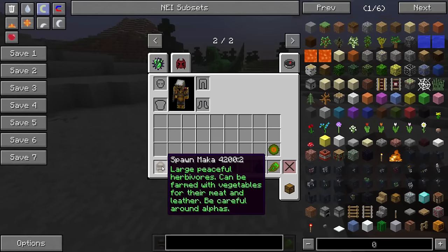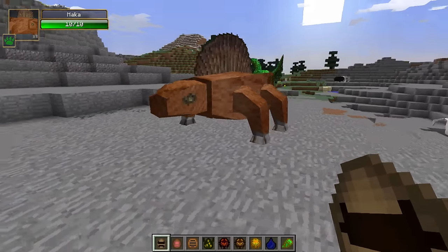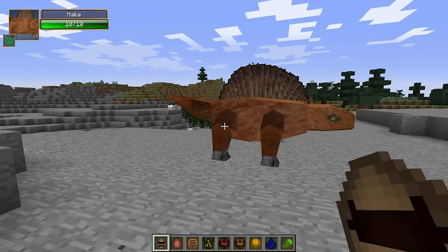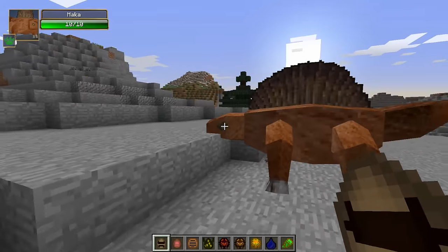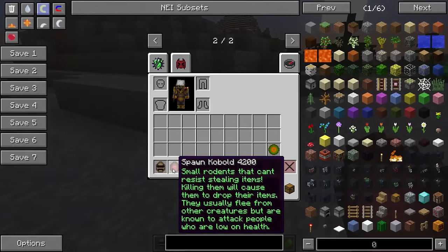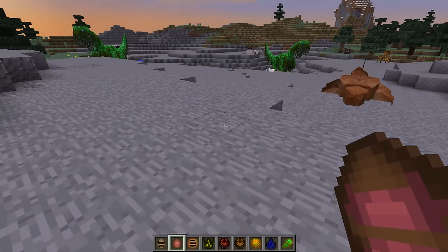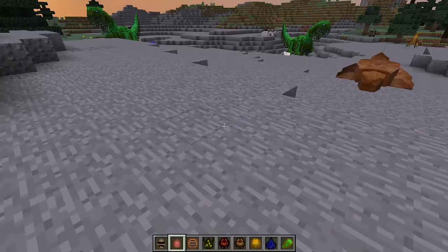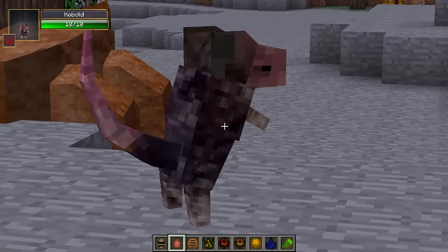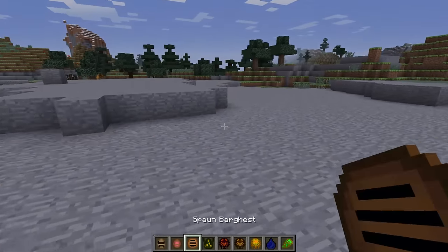Wow, it's just like a giant lizard. This is not my favourite one — I just don't like the way it looks. But I can imagine it being super scary when you find it in the desert. Now let's spawn the Kobold, which is a small rodent that can't resist stealing items. Killing them will cause them to drop their items. They usually flee from other creatures but are known to attack people who are low on health — quite smart! They look like running rats.